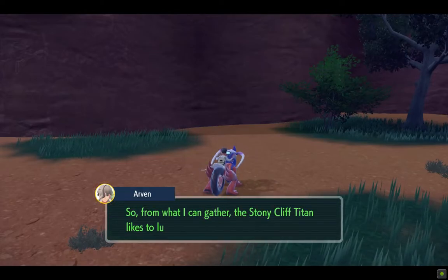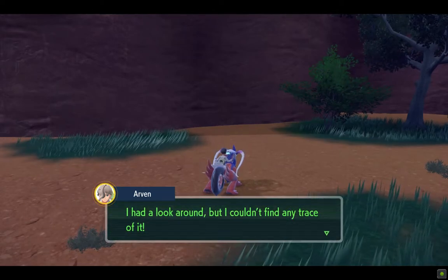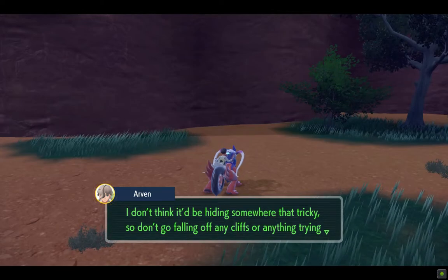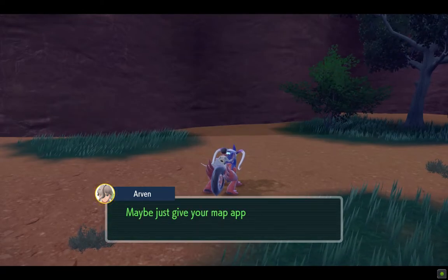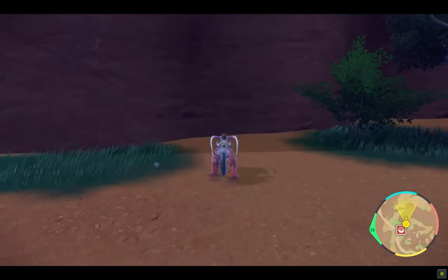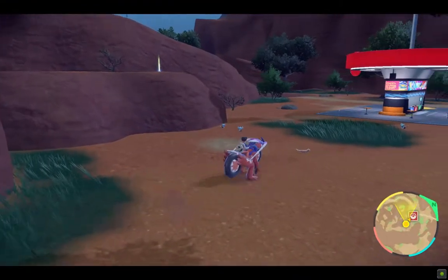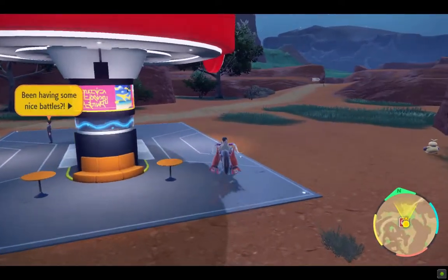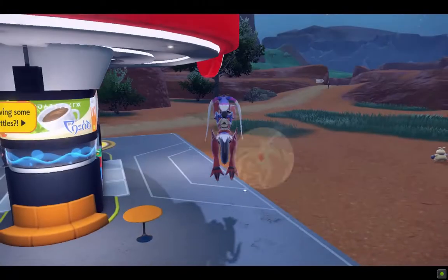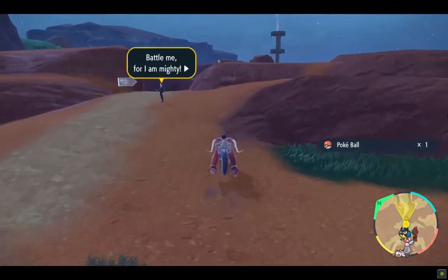Rotom is ringing — it's Arven. From what he can gather, the Stony Cliff Titan likes to lurk somewhere in the rocky area. He had a look around but couldn't find any trace of it — maybe it's way up high on the cliff. He says don't go falling off any cliffs searching somewhere too strange, and suggests using the map app which is pretty helpful. And hey — is that Armarouge's pre-evolution form? We saw that in the leaked trailer!